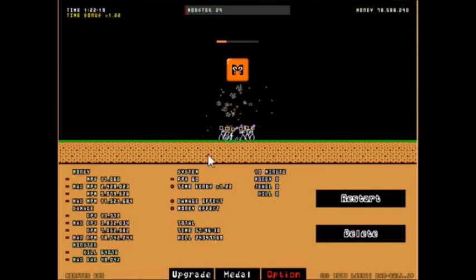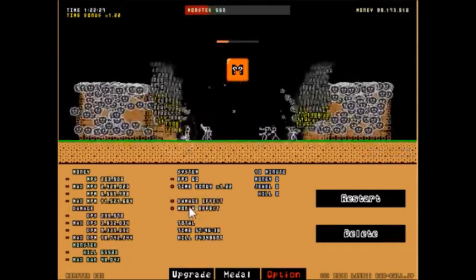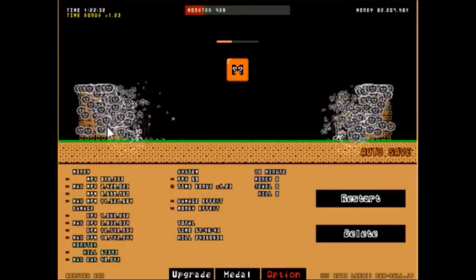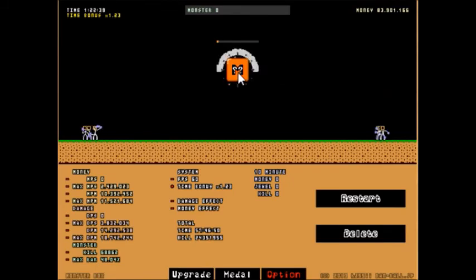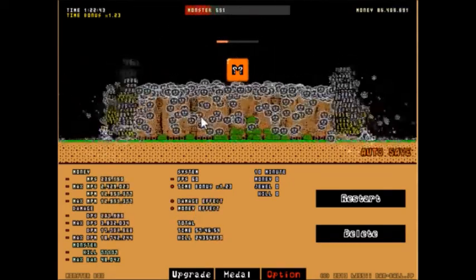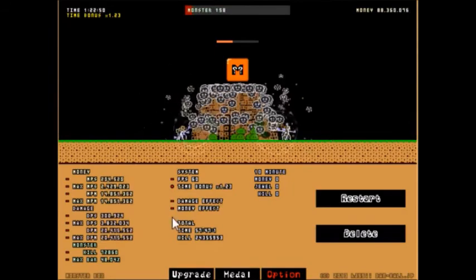If you want to, you can actually make it so the damage effect — like those little white numbers — do not appear. And the money effect might be new as well, I really don't know, I didn't really use that option. But this can be pretty useful because, not going to lie, the numbers are a little distracting with just how many there can be on screen at once. So this is actually a pretty neat feature if you want a little bit more control or visibility over what's actually going on.